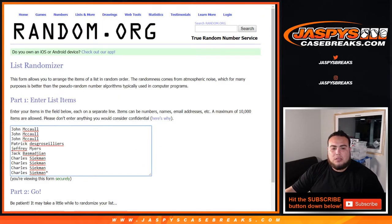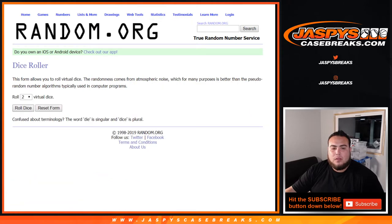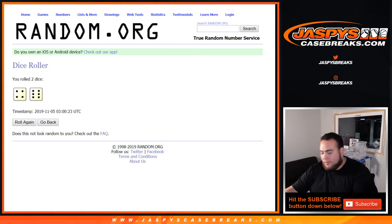Alright, so dice roller — names from John down to Charles, and we got zero through nine. Let's roll it four and six, ten times. Good luck.